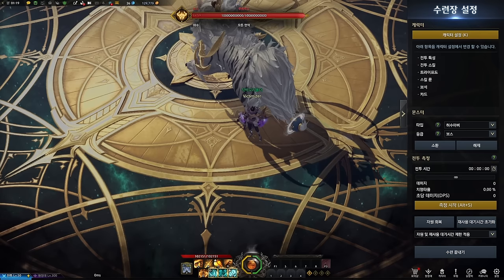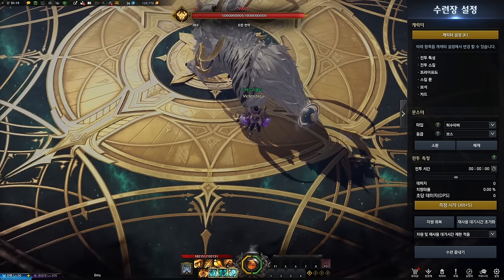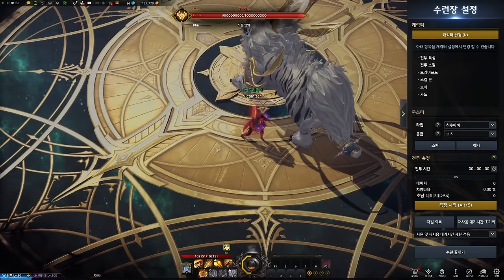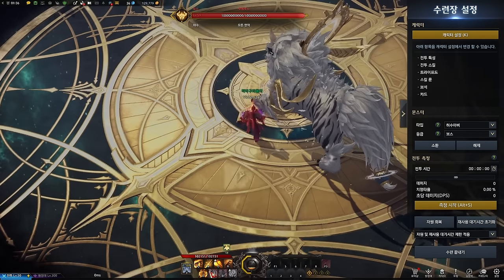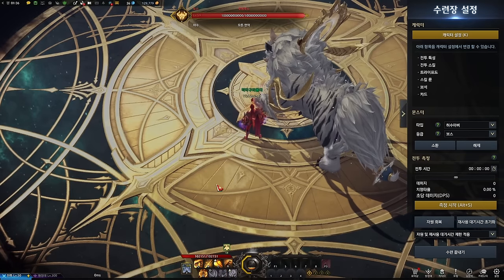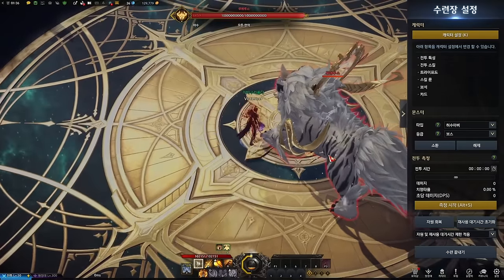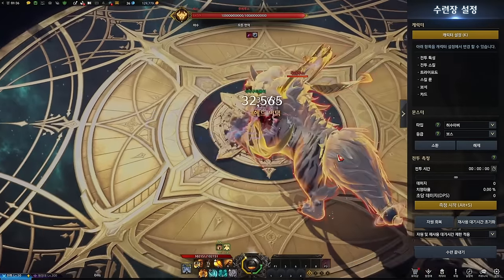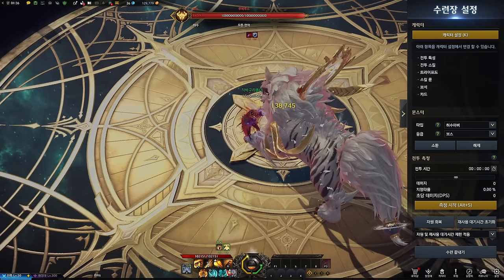Fist King Breaker is a free positional spec burst class. He has high stagger and high destruction as well. Breaker's skill mechanism works the same as Scrapper. There are stamina skills (the yellow skills) and shock skills (the green skills). Whenever you use the stamina skills, you lose stamina but you get the shock meter. And when you use the shock skill, you lose the shock meter.